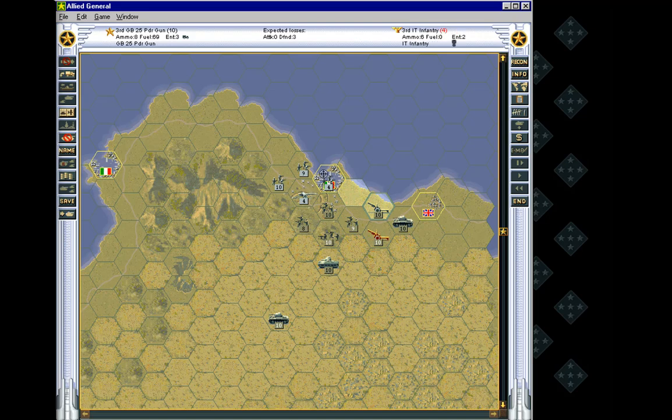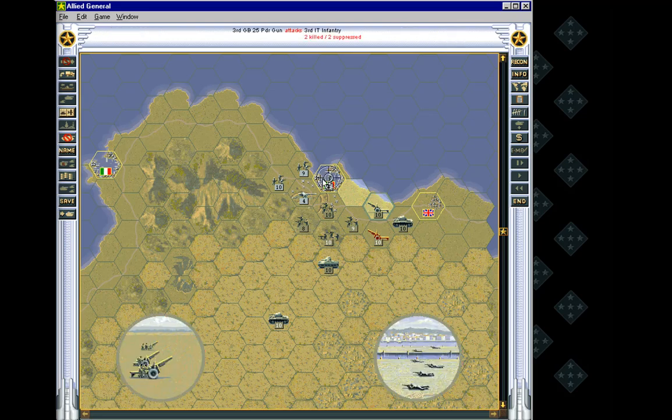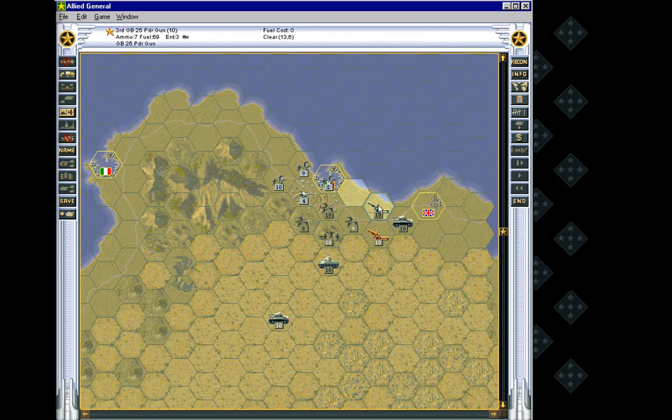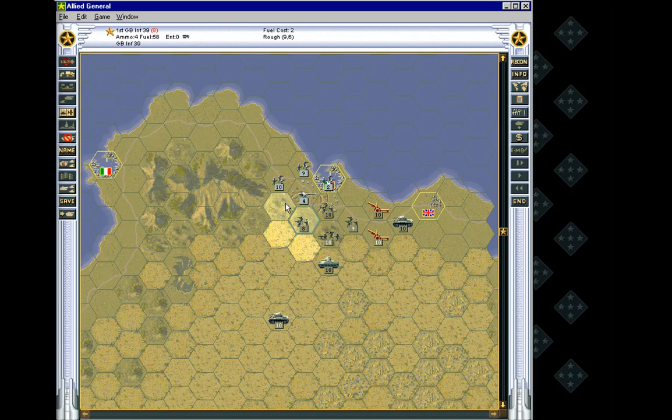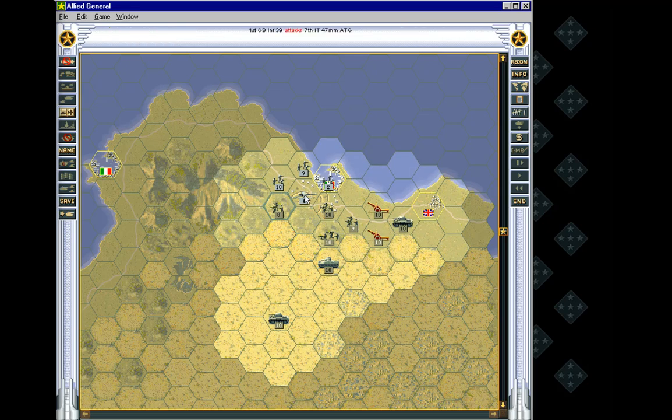I'm not sure what would be more useful here. If we could fully wipe these guys out — we don't seem to have gained any experience from having shelled them on the first turn, but not taken them out. Maybe you don't get experience unless you eliminate a unit, in which case it's going to be really difficult for our artillery to get experience, because that's not typically what they're going to do.